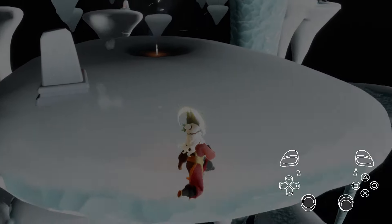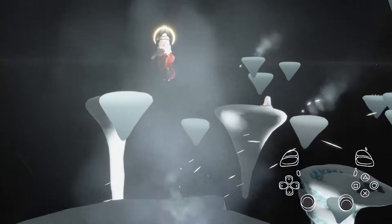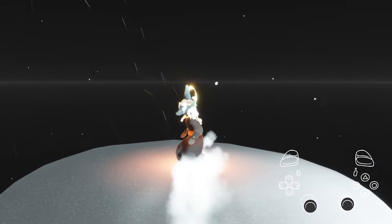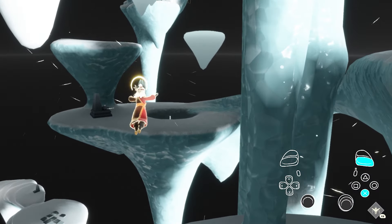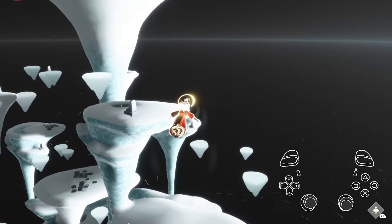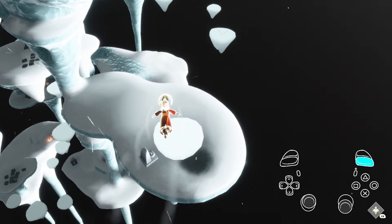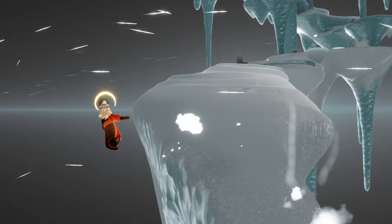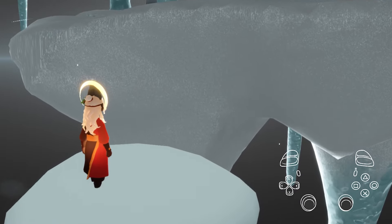By quickly spamming the fly mode button, you can stall your air momentum for a long period of time compared to either flying mode. With this you can make jumps that would normally seem impossible and course correct as you vibrate ominously throughout the air. It looks silly, it feels impractical, but it works. Now we can get going — start the trial normally, as the first couple of minutes aren't the most flexible compared to other trials.